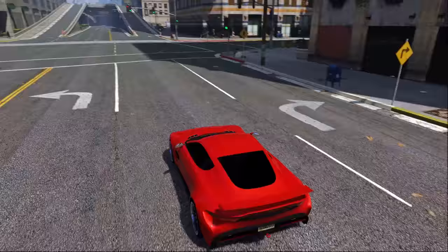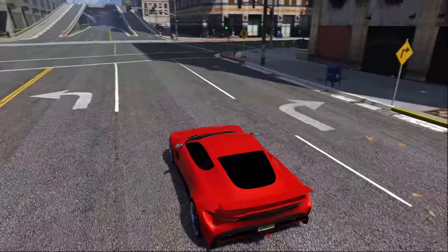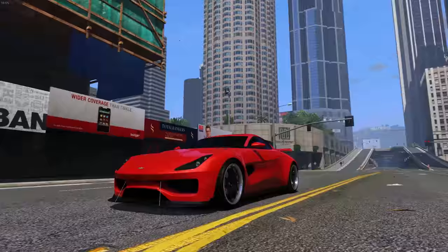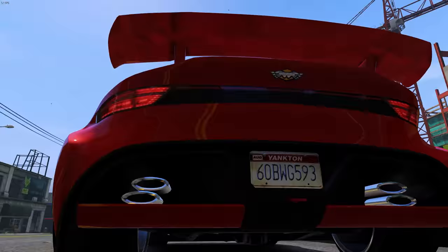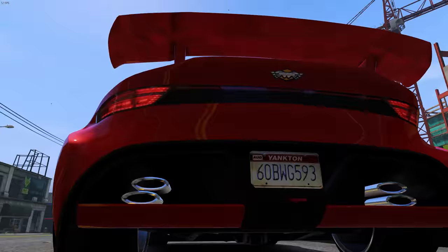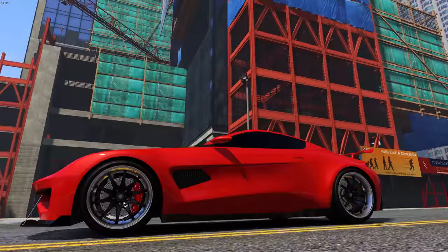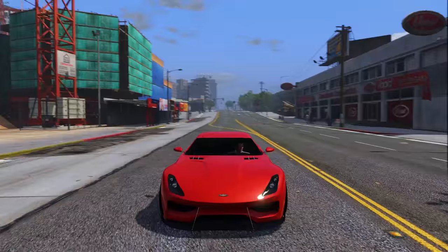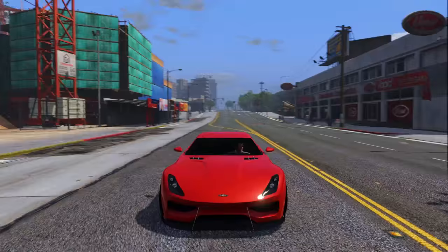Then we have the Specter, which is probably number three on my list after the Coquette and the Jester. This car is so beautiful — it's based off of an Aston Martin. The curves on it are great and I love how simple it is; there's not really much going on beyond the vent detail on the door. It's not overly complex, and I love it because of that. The Aston Martin it's based on looks beautiful in real life, and Rockstar didn't change much, which is why it looks so good. I'd definitely put this in my top three.